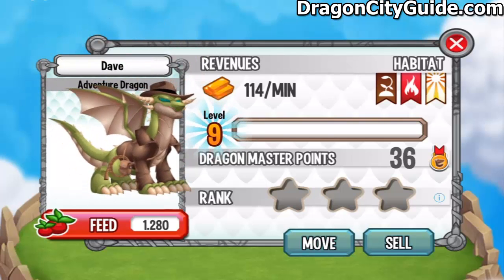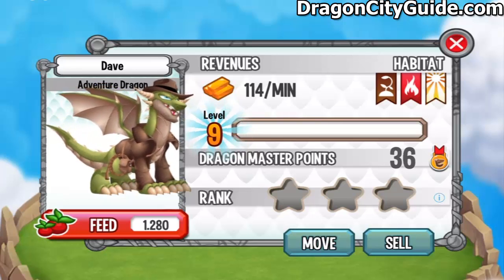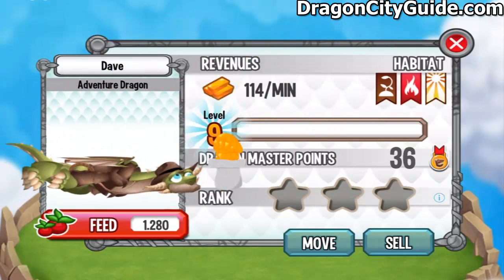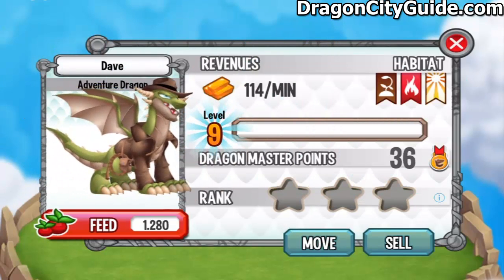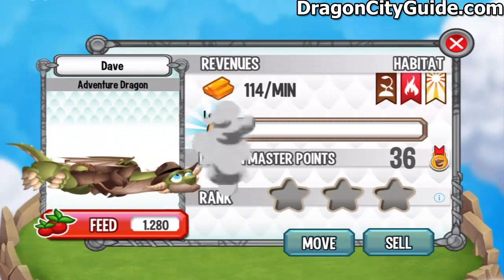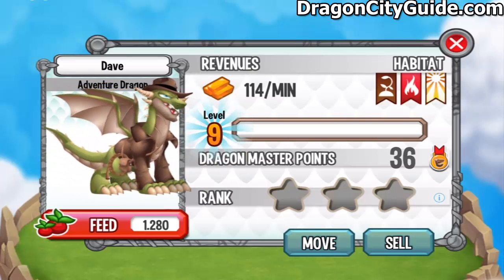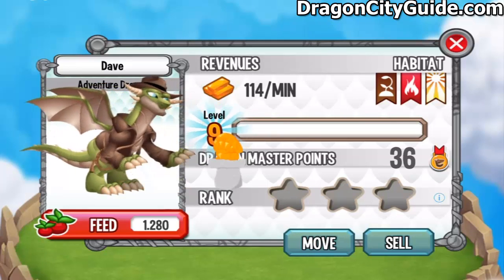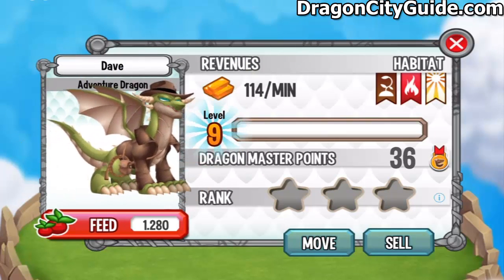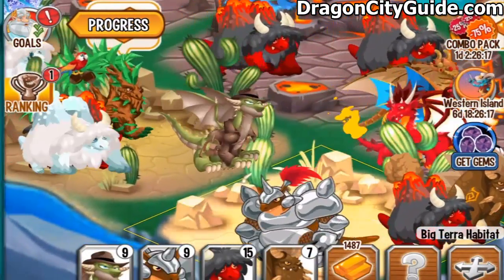That's pretty much it. Alright, ladies and gentlemen, this is the Adventure Dragon, which you might get in the future by breeding some dragons. But at this point the Adventure Dragon is an exclusive dragon. Let's hope they will make a new offer very soon. If you want to know how to get all the other dragons in this game, please subscribe to this channel to get notified when I upload the next video. And go to dragoncityguide.com, the place to be if you want to be a pro in Dragon City. Until next time, have an awesome day, guys, and have fun in Dragon City.